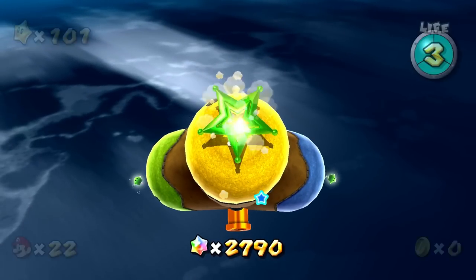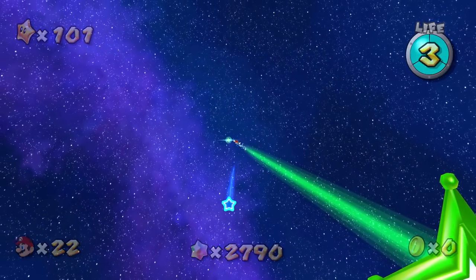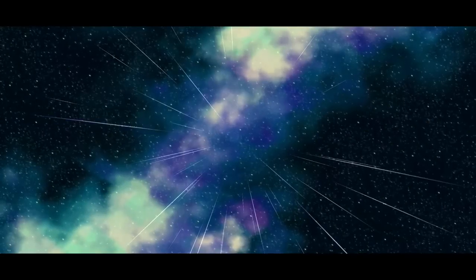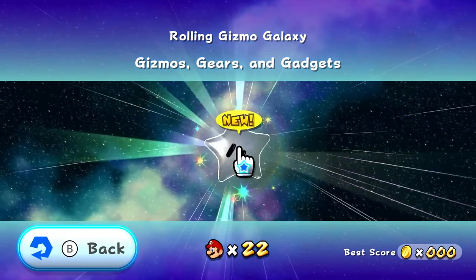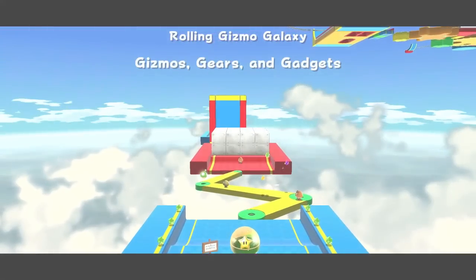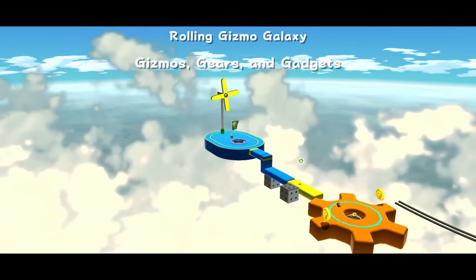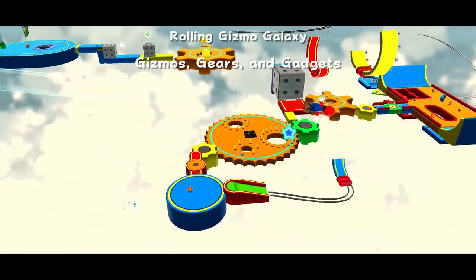So here's our first one, punching us way out that way — so cool. Rolling Gizmo Galaxy: Gizmos, Gears, and Gadgets. I can only imagine that these might be some of the most difficult things we've run into so far. So we will be rolling on one of these little star ball things.